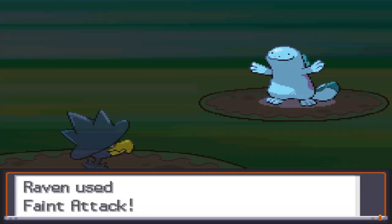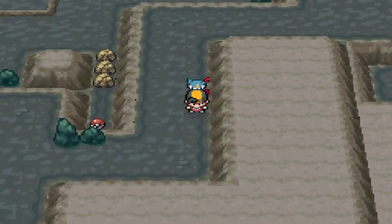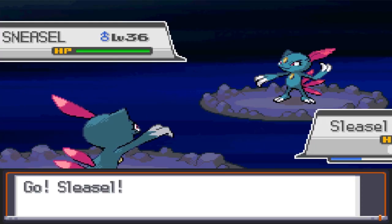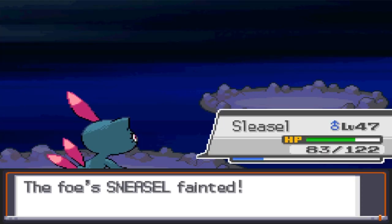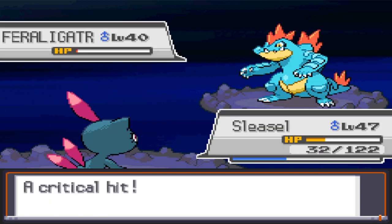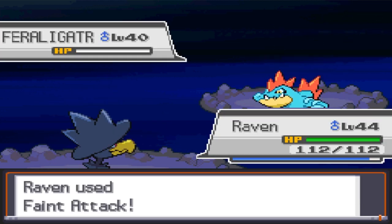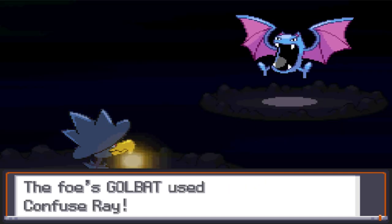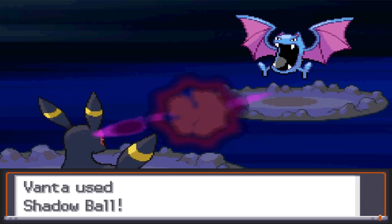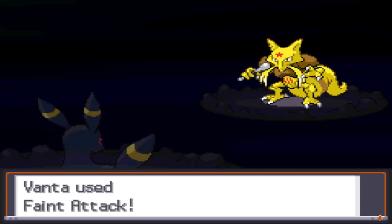I battle all the trainers along the way, and since the Victory Road is incredibly easy, we can recap the last rival battle. It starts with Sneasel versus Sneasel, but ours is superior of course. Dig then one-shots Magneton, and Sneasel almost takes out Feraligatr but gets knocked out by Waterfall. Raven takes out Feraligatr, but Golbat gets Confuse Ray RNG so Raven faints too. Banta is last, and it can handle the rest of Ned's team pretty well, so we pull through.